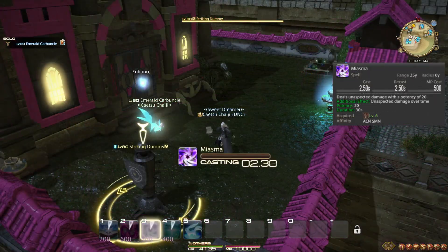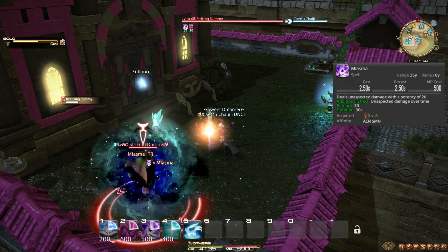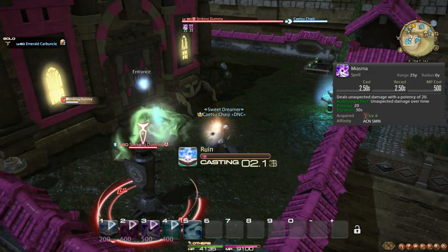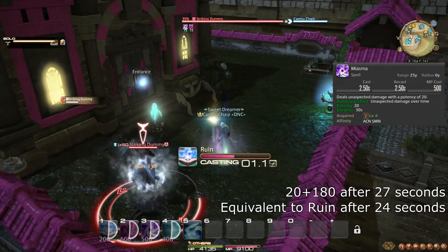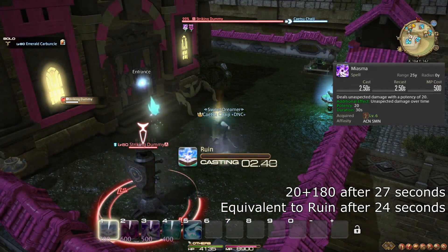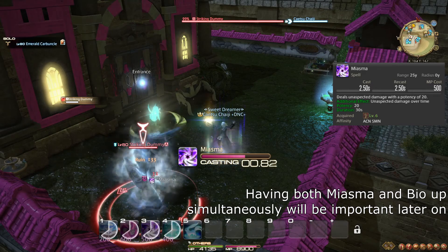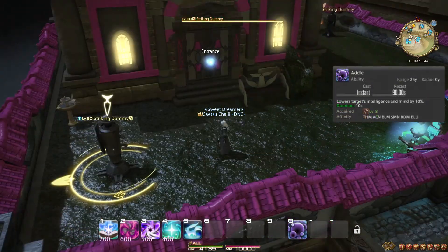At level 6, you learn the spell Miasma, which does 20 potency of damage and then applies a DOT to the enemy for another 200 potency over its duration. This means it is only better than Ruin if the enemy survives for at least 27 seconds. If you ever take your time to cast Miasma, you should always immediately follow it up with Bio, as these two spells' timings are designed to automatically have the exact same durations when used together.